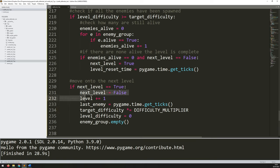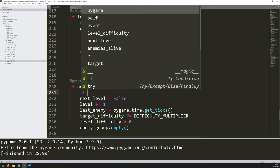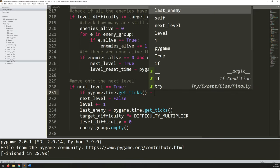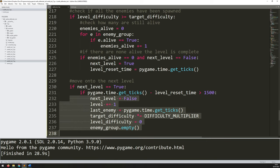Once I've triggered it, I take the current timestamp and move into the next level processing section. Rather than doing all this stuff instantly I can add that little time delay — I take the current time with `get_ticks` minus `level_reset_time`, and if that is greater than 1500 — so if one and a half seconds have passed — then we do all of this reset. This will just give that little bit of a delay between each level.